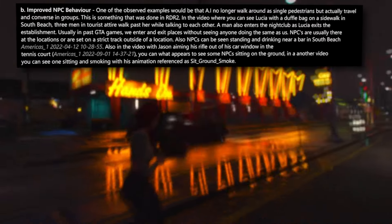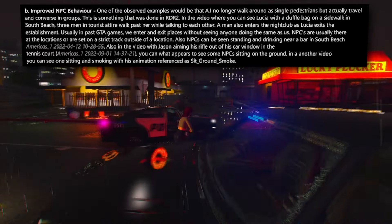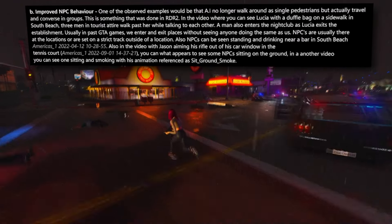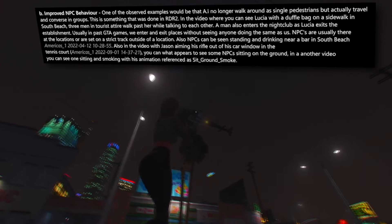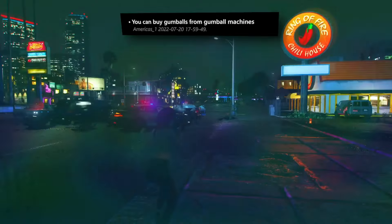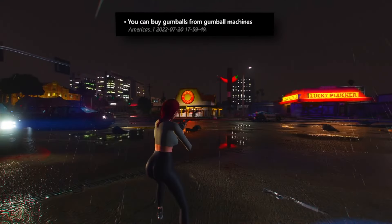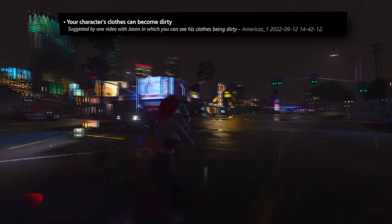An illustrative instance materializes in a video where Lucia, carrying a duffel bag, shares the sidewalk with three individuals attired as tourists who engage in animated conversation while strolling past her. This signifies a notable departure from GTA 5, where pedestrians predominantly ambulated in solitary fashion, with the forthcoming inclusion of group dynamics perhaps even encompassing couples or social cliques. A notable addition is the option to voluntarily surrender to law enforcement during a robbery, though the consequences remain uncertain. Furthermore, purchasing gumballs from vending machines may offer a healing effect, and akin to GTA 5, the game acknowledges accumulation of dirt on your character's clothing.